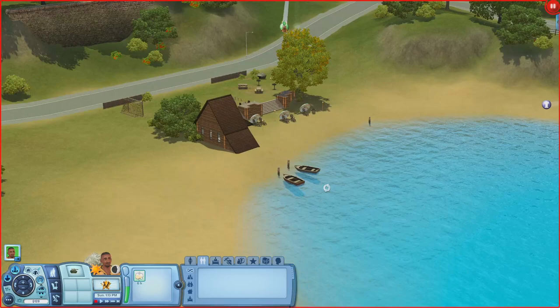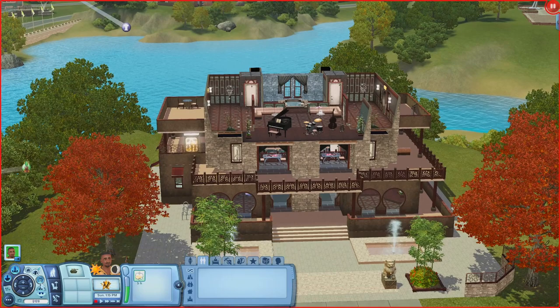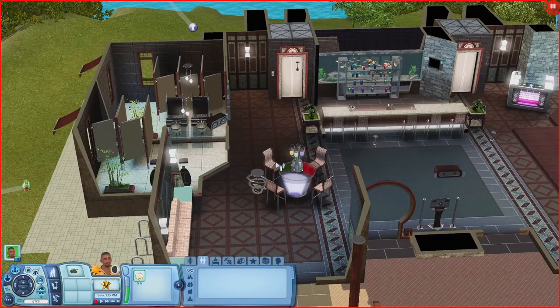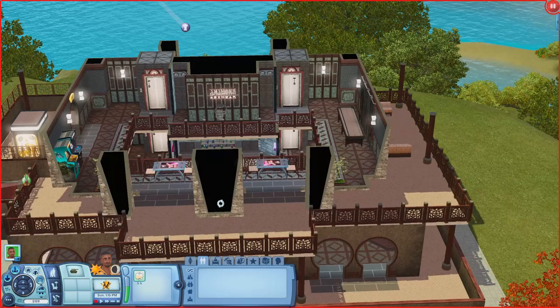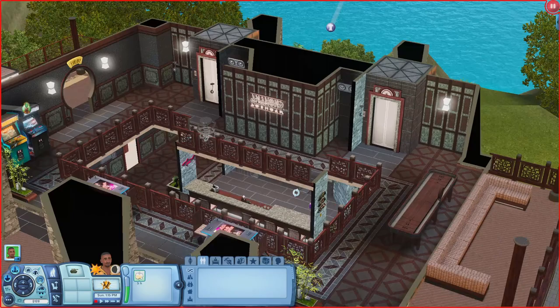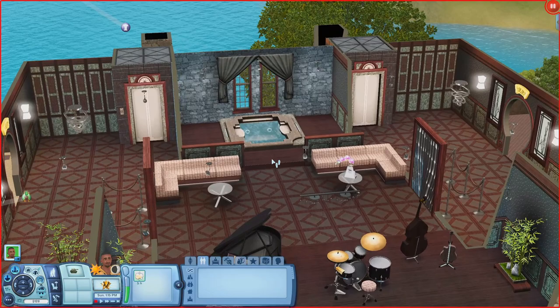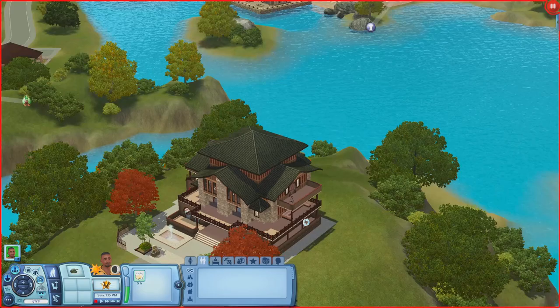Next is the Bonsai Garden Lounge. Coming in there's a bubble blowing machine, stereo, dance floor, and bar. There are bathrooms, seating, a karaoke machine on a platform, a DJ booth, and a TV behind the bar. Upstairs there's a shuffleboard, arcade cabinets, a balcony with a sectional, and a photo booth. Going up again there's a hot tub, seating, instruments on a platform, and a balcony with a table and telescope. Really nice lot.